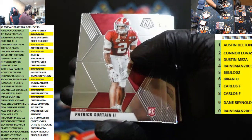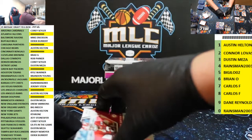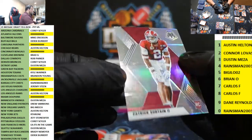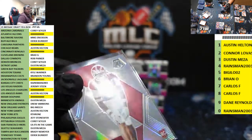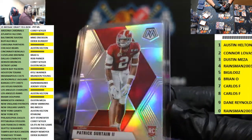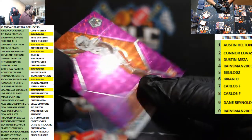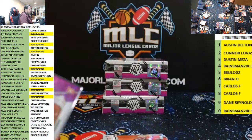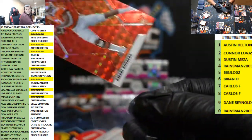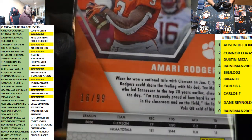Jalen Waddle, Patrick Surtain. CeeDee Lamb. Silver of Patrick Surtain II for the Denver Broncos. Greg Rousseau purple for the Buffalo Bills — 13 of 49. Amari Rodgers for the Green Bay Packers — that goes to the filler, six spot, 16 of 99.